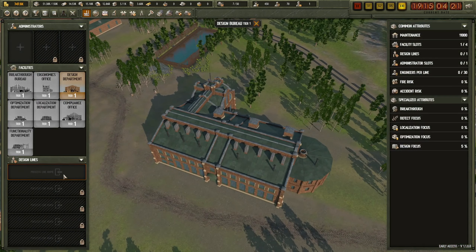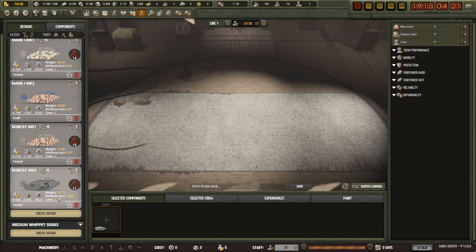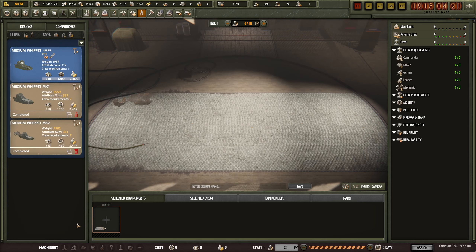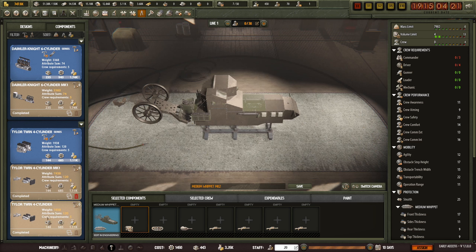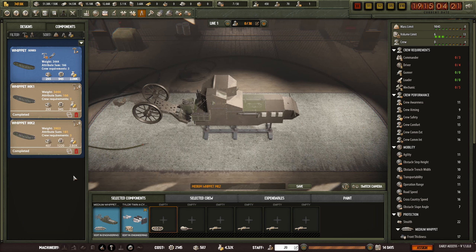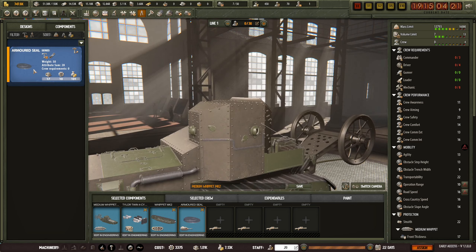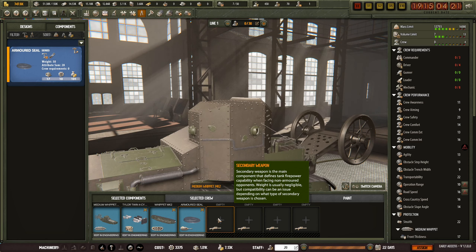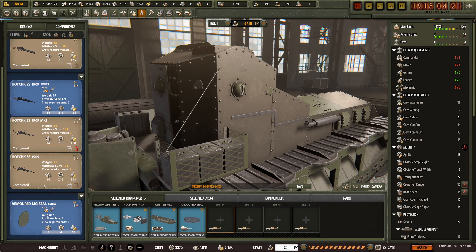We can also go into the design bureau and create a design for the medium whippet. It's going to be a sucky design but at least we've started something.